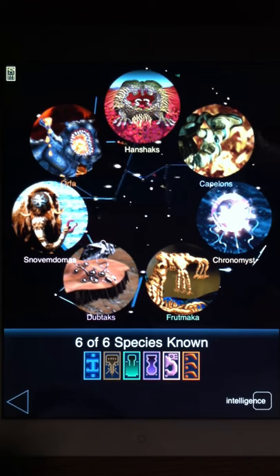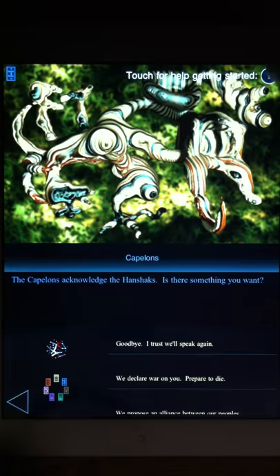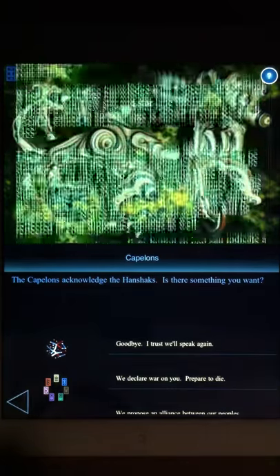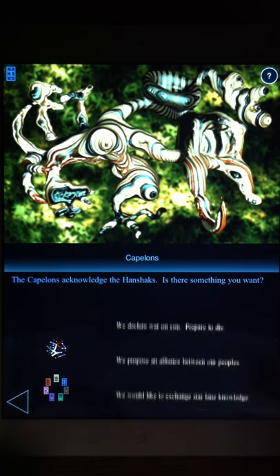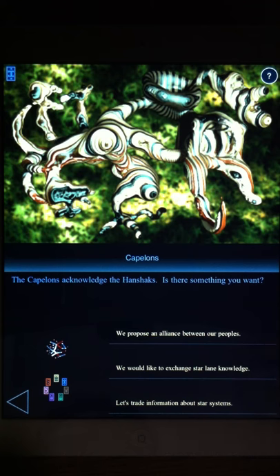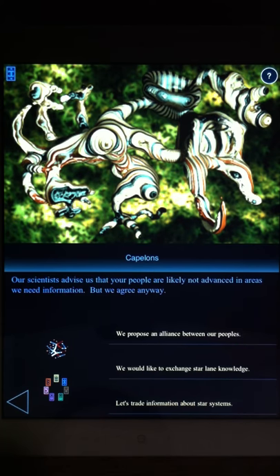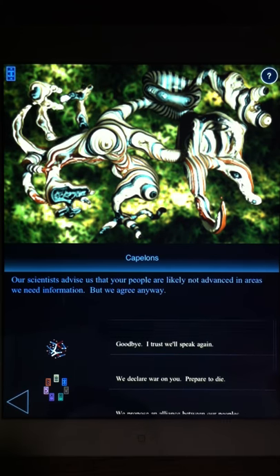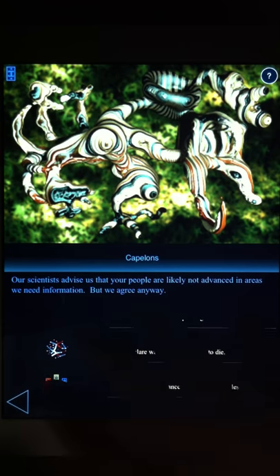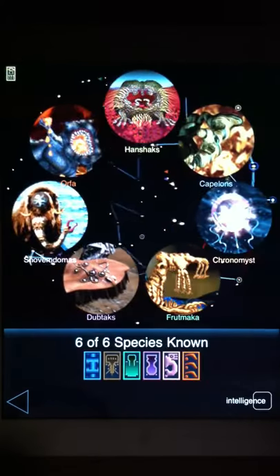It might be nice to have an alliance with a few other species. The help overlay talks about the Diplomacy view and the different things you can do. Since the species haven't been accepting our alliance offers, the thing to do is continue to offer trades — we're going to exchange research. They say their scientists advise us that our people are likely not advanced in areas where they need information, but they agree anyway. Instead of proposing an alliance right now, we'll keep playing friendly without pushing ourselves on them too much, because that actually does make a difference in the game.